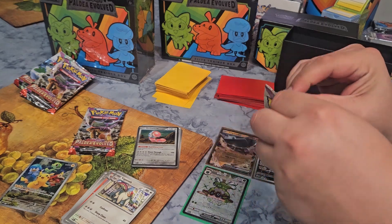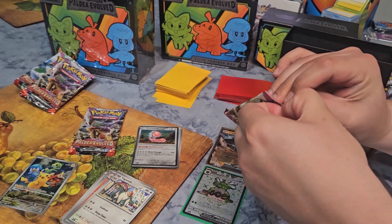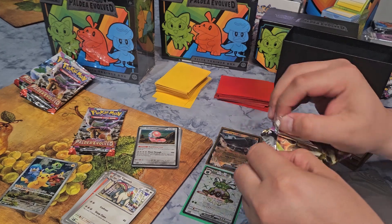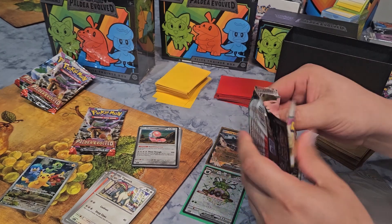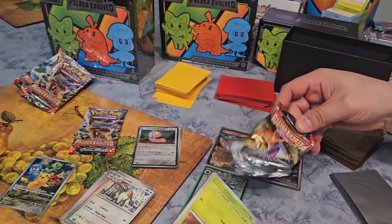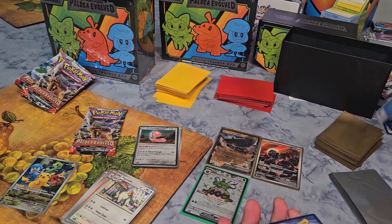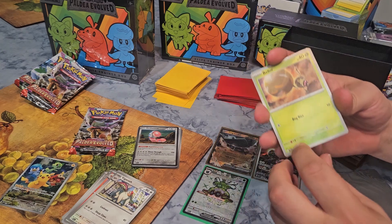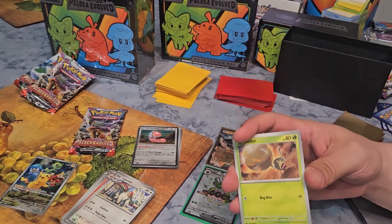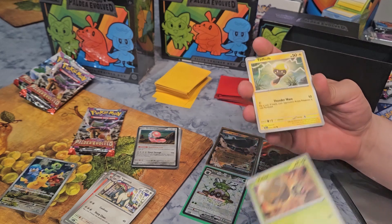Let's see if this Skeledurge pack can match the previous one — two really good cards in one pack, that's what I want to see. Come on — get the Grusha, the Iono Illustrator Rare. That would be amazing — basically worth two of these boxes. We noted on the other channel video that the best pulls came from Elite Trainer Boxes, not the Booster Box, and the Elite Trainer Boxes are half the price of a Booster Box, so it's amazing.